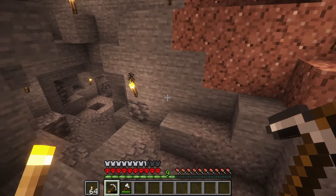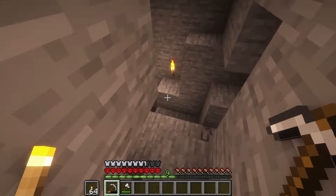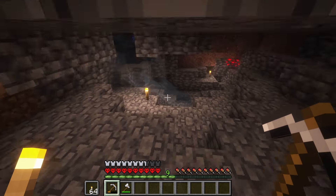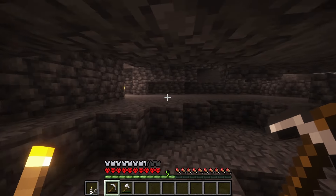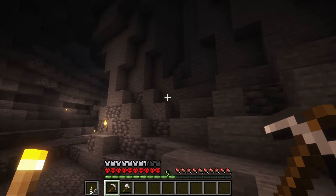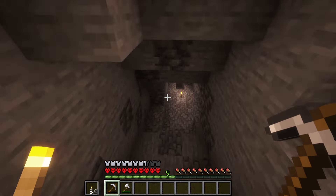Oh yeah, we got lapis down here. I think we're gonna want a Fortune enchant before we really mine up some of that stuff, that way we get the most of it. I'm trying to remember the way through this cave — I don't remember it per se. I think we're going down this way. Yeah, there's a little hole here. I think it was this path here.